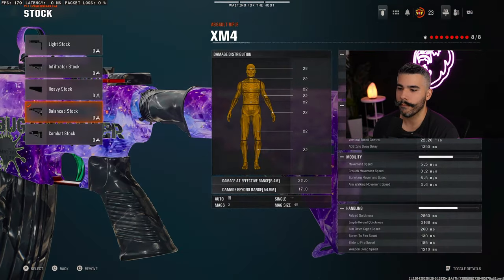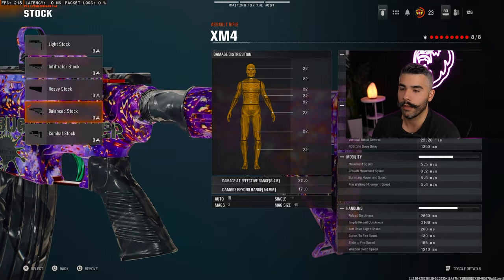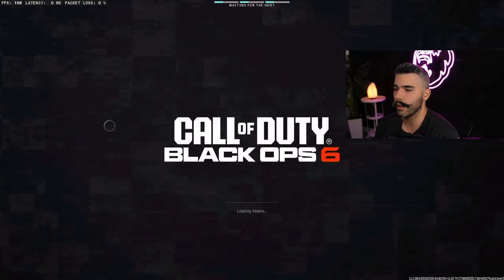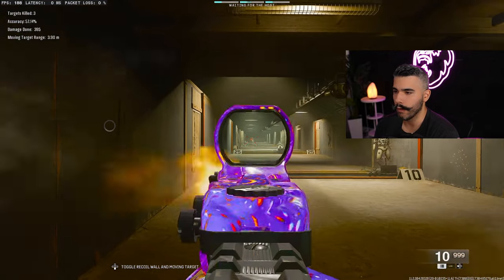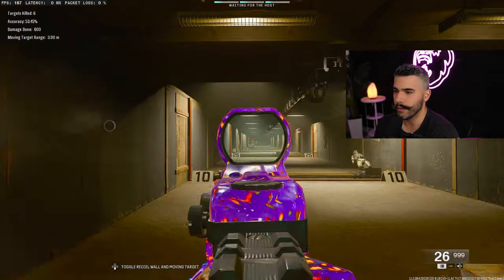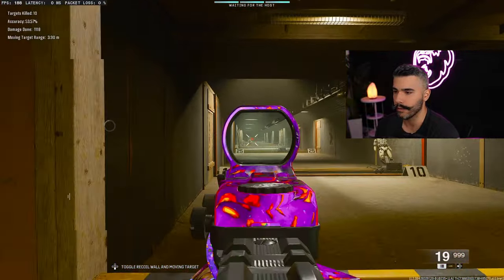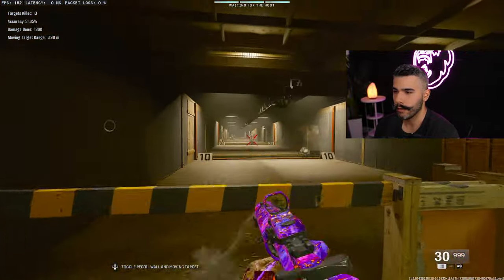This gun is really strong — it's a five-shot kill at 8.4 meters, the bullet velocity is good, the fire rate is high, and it has very low recoil. It just has great handling overall. When you use it with these attachments, the recoil is very, very low — I'm able to laser these targets like it's nothing. Time to kill looks good. The ARs in this game are just insane, they're so dominant. That's why four out of the five guns I showed you today are ARs — they're very OP and you can use them to dominate. There's a reason why they're banned.